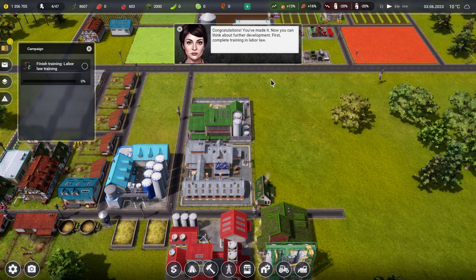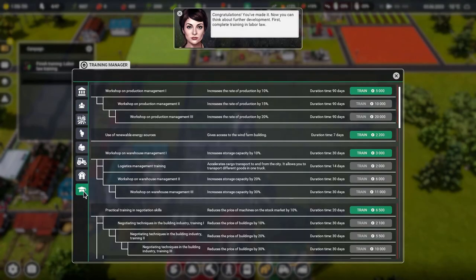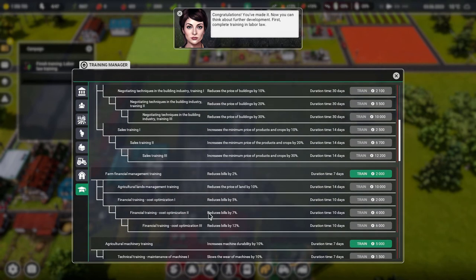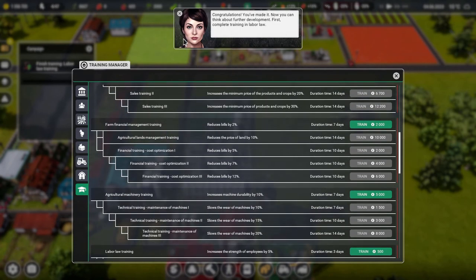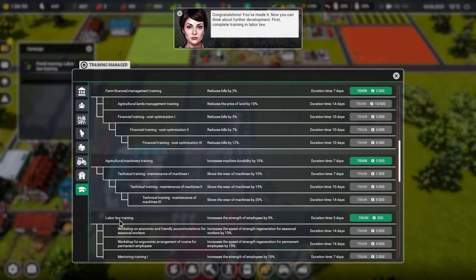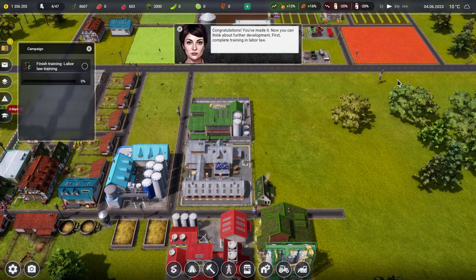Congratulations, you've made it. Now you can think about further development. First, complete training in labor law — that doesn't sound like the most fun thing on the planet does it. So let's get that done. Down to the training tab — labor law training increases the strength of employees by five percent for three days, five hundred monies. Yeah, we can manage that.